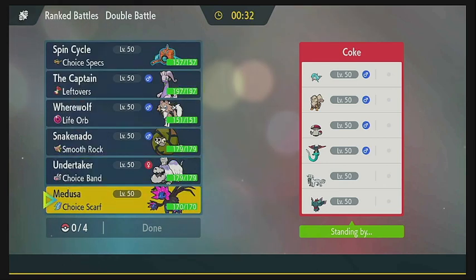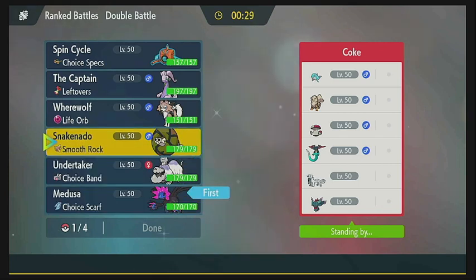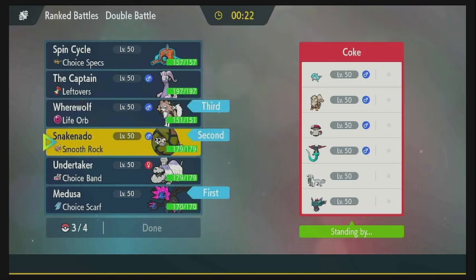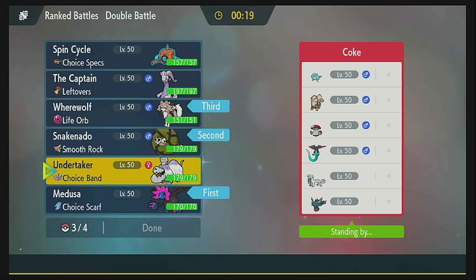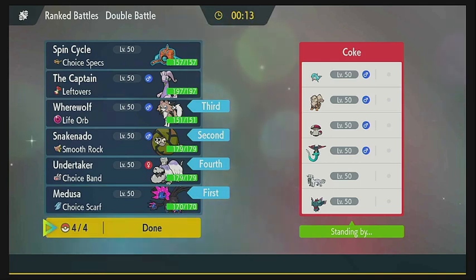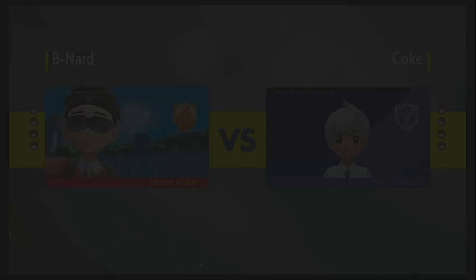We have to choose four Pokemon. We're going to lead with the Iron Jugulus and the Sandaconda, and then back up with the Lycanroc and the Houndstone, which is not banned in VGC doubles actually. Based on what they have going on, that seems like a decent enough strategy. For those of you unfamiliar with VGC, essentially you get to choose four of your six Pokemon to go ahead and battle with. I've never done a ranked match before either, so this will be pretty interesting.